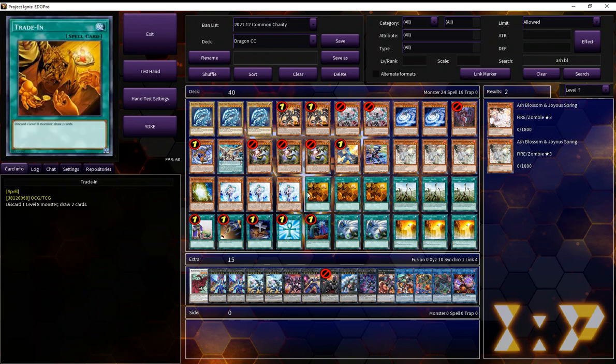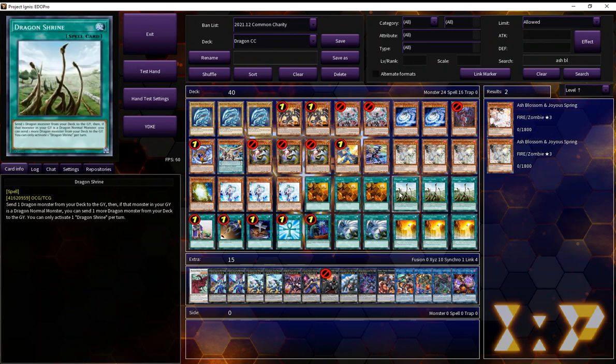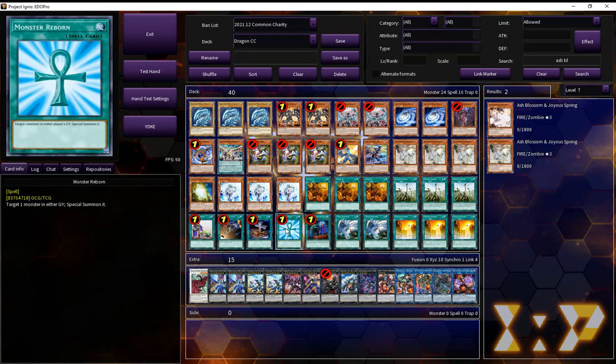Hand Traps: we're on three Ash, three Valor. Then we're on three Trayden, three Dragon Shrine. This is just consistency stuff.